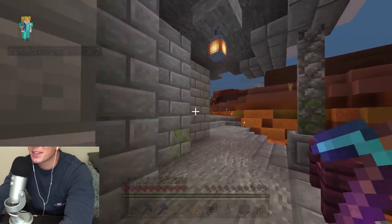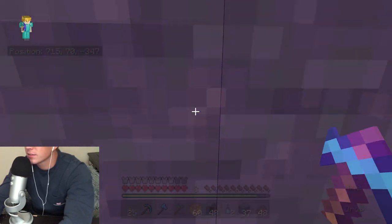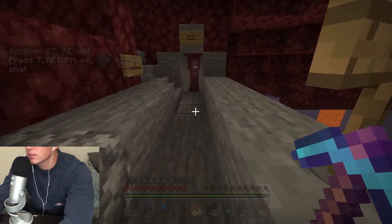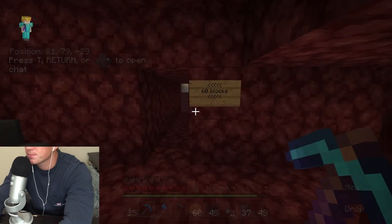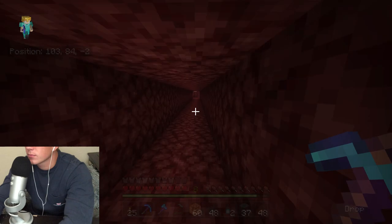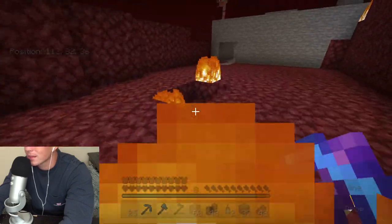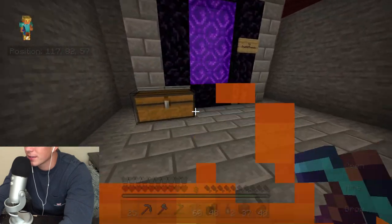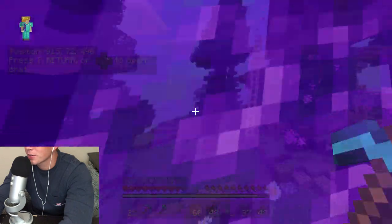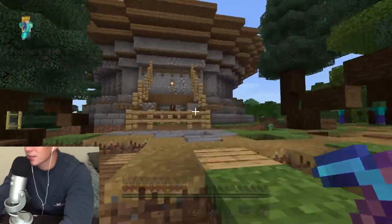It looks like CMB hasn't really added to anything since the last one. I know Medic has been working on his builds a bunch, so let's head over there and see what he is up to. Hopefully we don't die. I kind of feel like a mob magnet — mobs just tend to follow me around wherever I go. Hopefully there's no creepers around here. Let's see what Medic has done since the last one.